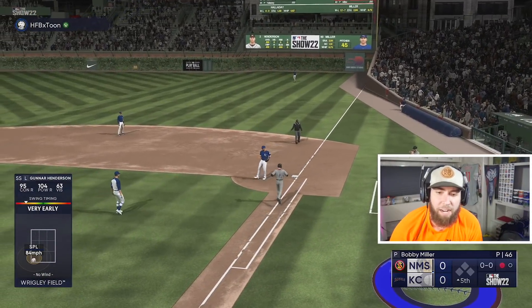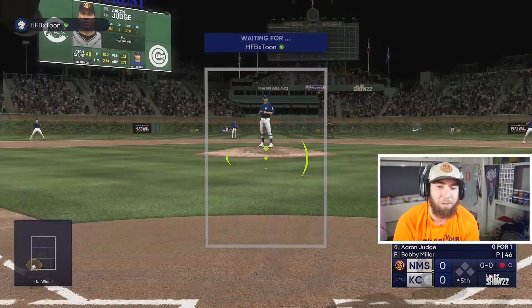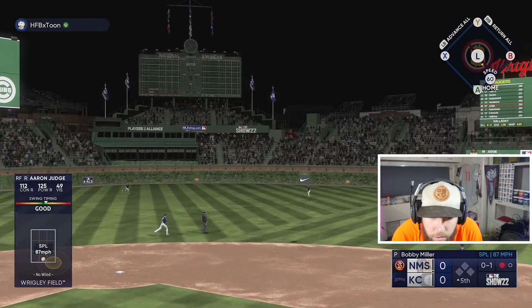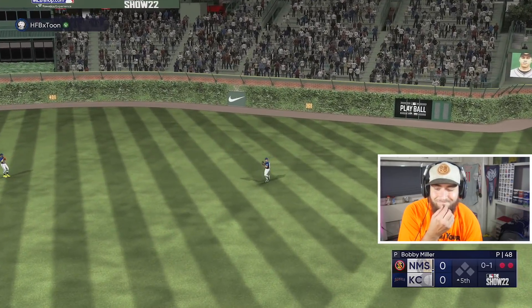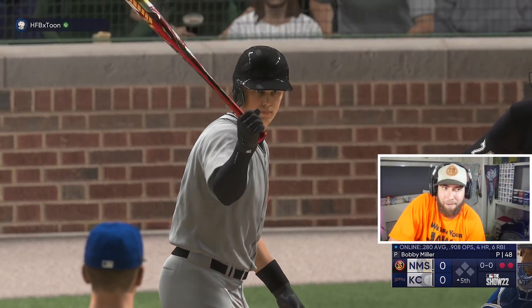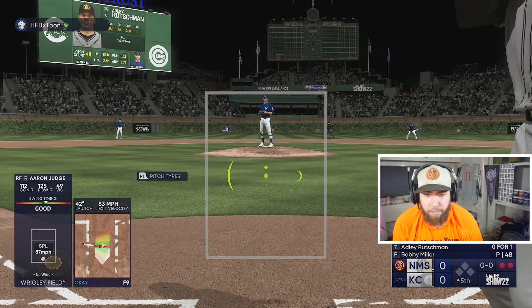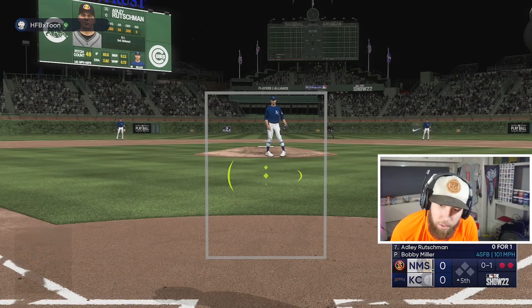First pitch swinging with Gunner Henderson — we were all over that splitter but just out in front. I'm all geared up for that fastball. He's thrown three mistake pitches this game, all in the same spot, and I've made the same mistake with my PCI on all of them — that knee-high pitch right down the middle. He's thrown two curveballs and now a splitter, and I pushed my PCI a little too far right on all of them.